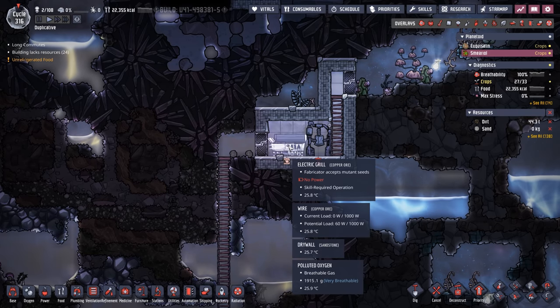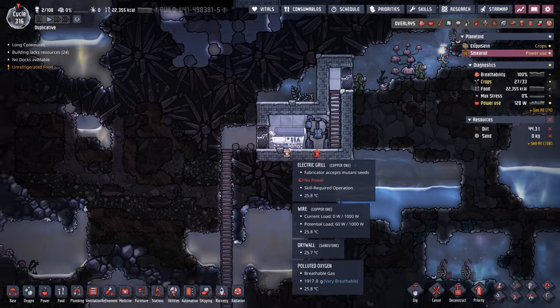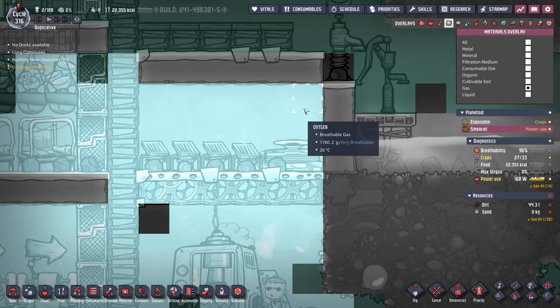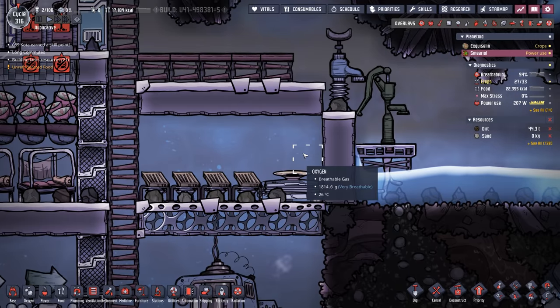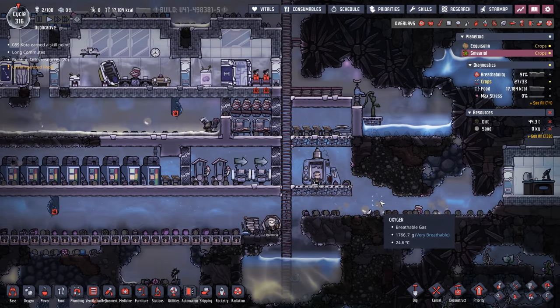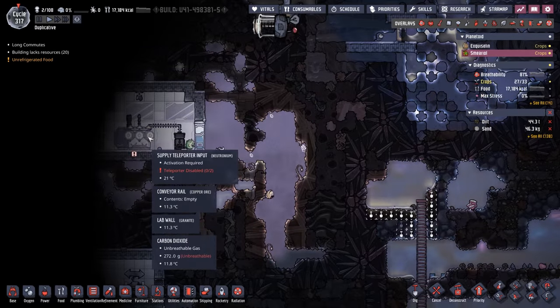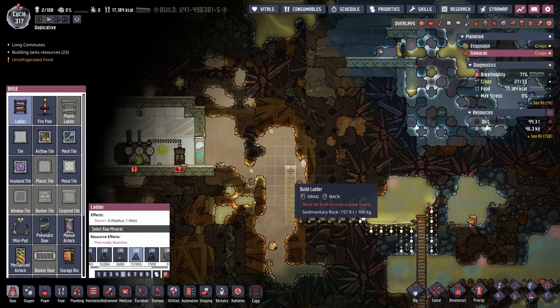Quick update on Smirial: the colony's doing great. We almost have a full farm of bog buckets and found an electric grill to cook them into swampy delights. Our sublimation station is working perfectly — not a single bit of polluted oxygen is passing all four deodorizers, so we'll eventually have nothing but clean oxygen. We also finally found the supply teleporter input in the very top left corner and can now start sending things we need.